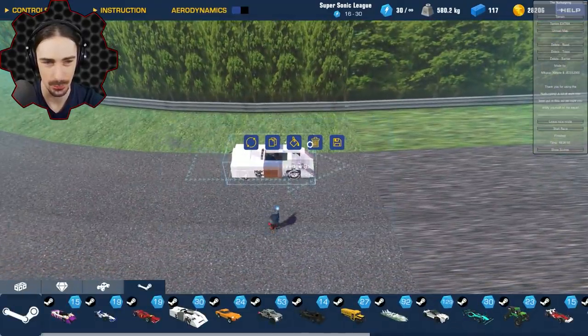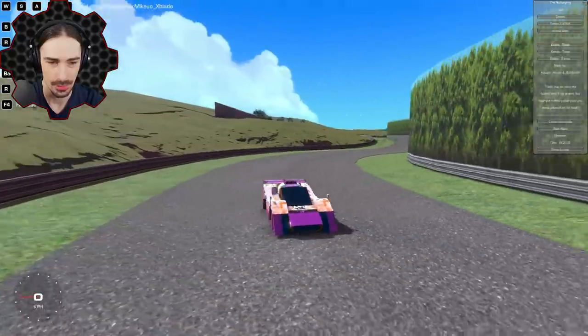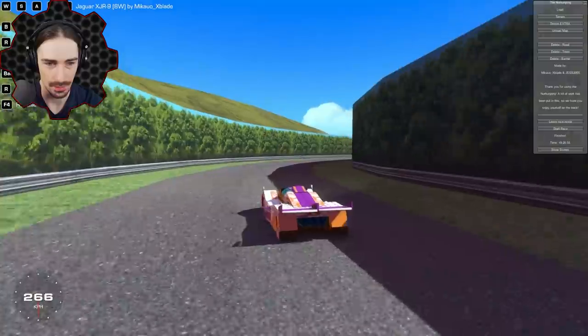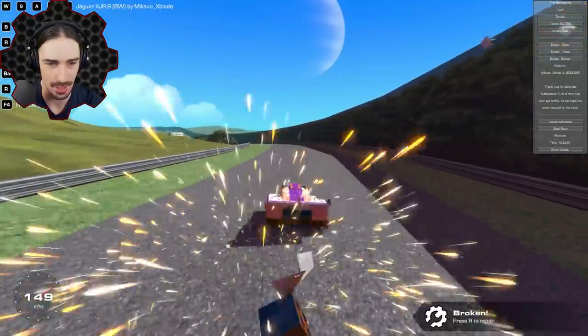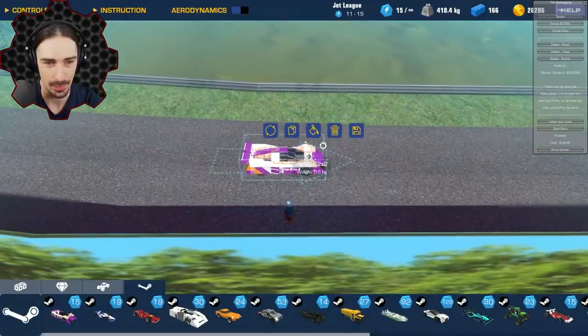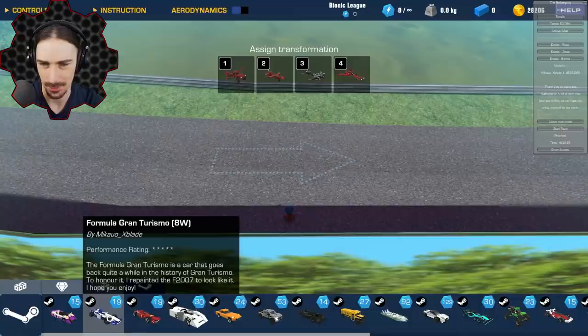Next four-star is the Jaguar XJR9 — looks really nice and drives great too. Getting off the course at all is like a death sentence. Now let's try the five-star Ferrari F2007. Can't wait to see what a five-star car feels like.